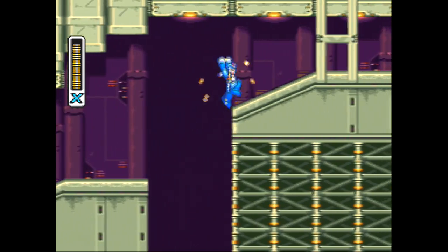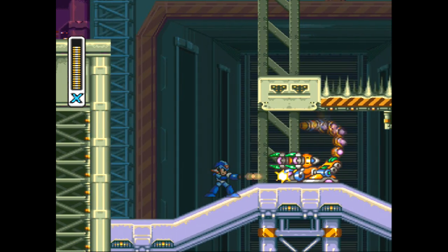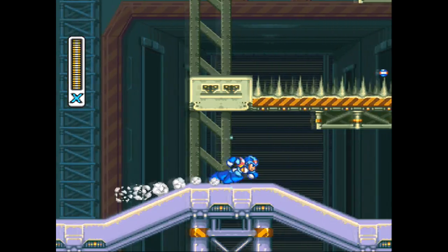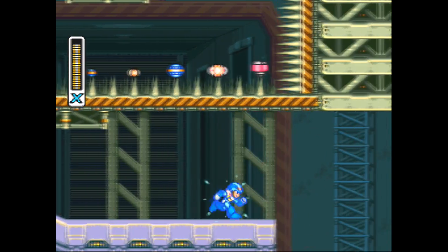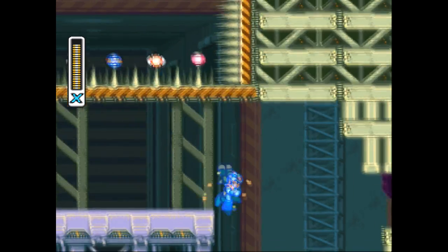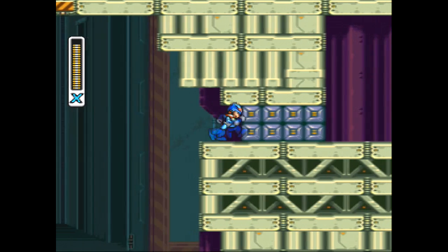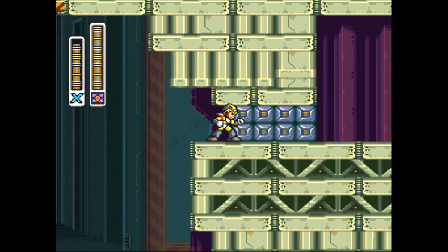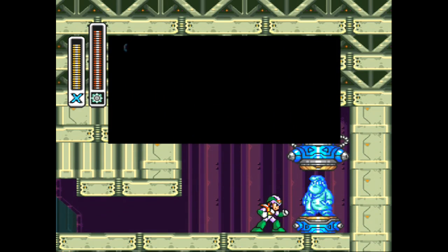Jump that chasm there and somehow dash jump onto that platform there. It's actually really tricky to do — you have to hit like four jumps perfectly in order to get that heart container right up there. I'm not going to bother doing it, but what I am going to do is go over here and get out the little buzz saw.